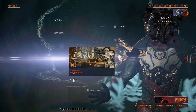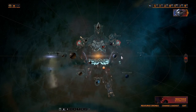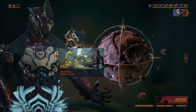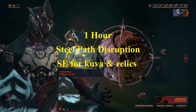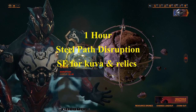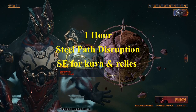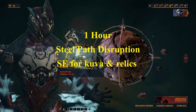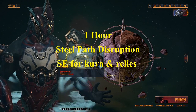Another good place is Lua Disruption — it is the best place to farm Axi relics. However, you need a good team. If you play with random players they will keep dying and you will be reviving non-stop. Either go solo or get a good squad.